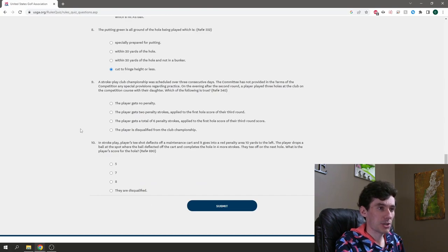Question nine: a stroke play club championship was scheduled over three consecutive days. The committee has not provided any special provisions regarding practice in the terms of the competition. On the evening after the second round, a player played three holes on the competition course with their daughter. Options: no penalty, two penalty strokes, six penalty strokes, or disqualified. It seems like if there's no rule against practice, there should be no penalty. I'm picking no penalty.